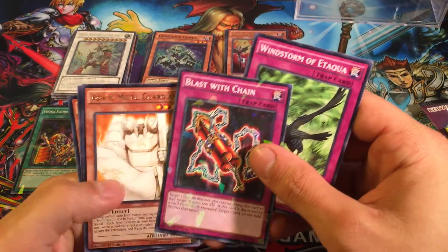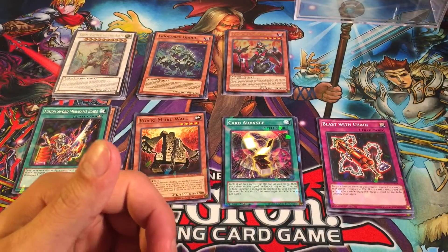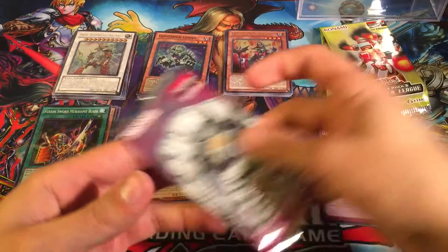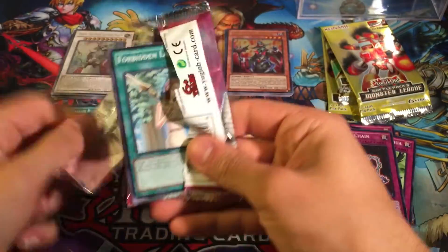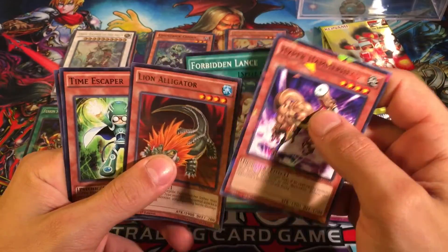Blast with Chain. We got four more packs left — setting those up. Forbidden Lance, that's pretty cool. Hyper Hammerhead, Lion Alligator.